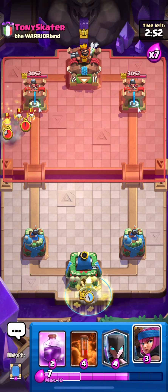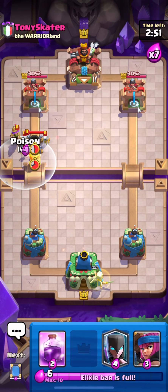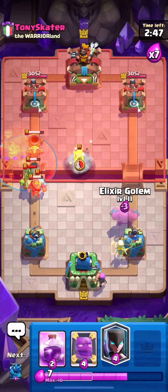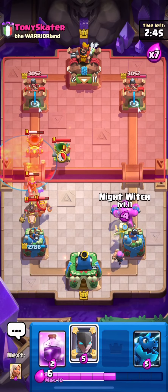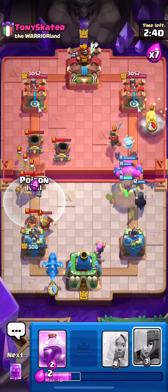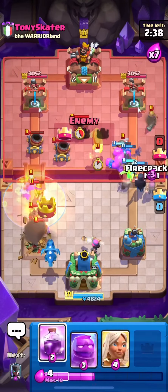The third one is the most special one — it is actually the troll deck that you have seen in the intro. The whole purpose of that deck is to 3-crown your opponent without damaging the 2 princess towers, just by using Rocket and Goblin Barrels to kill the king's tower.